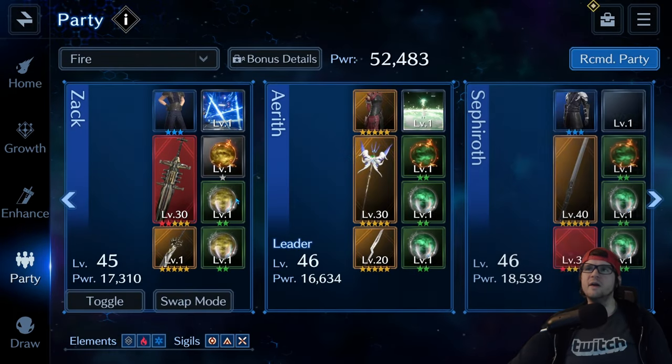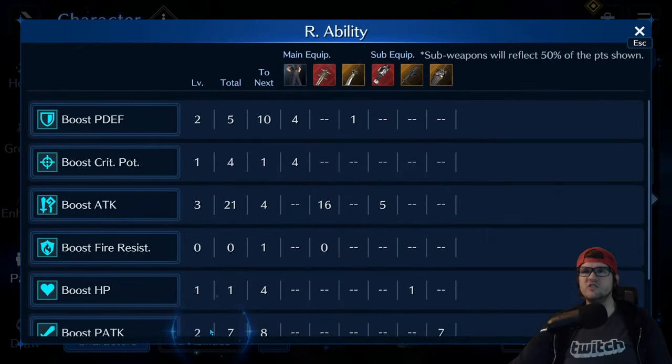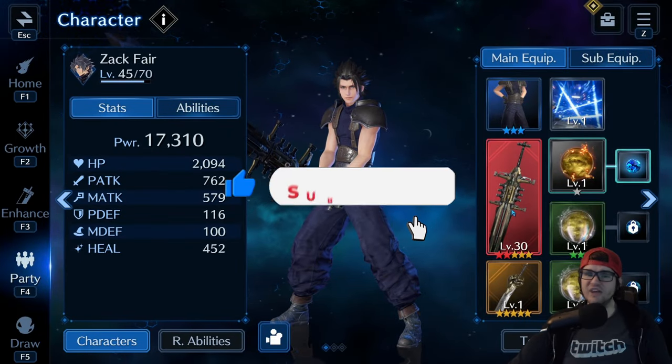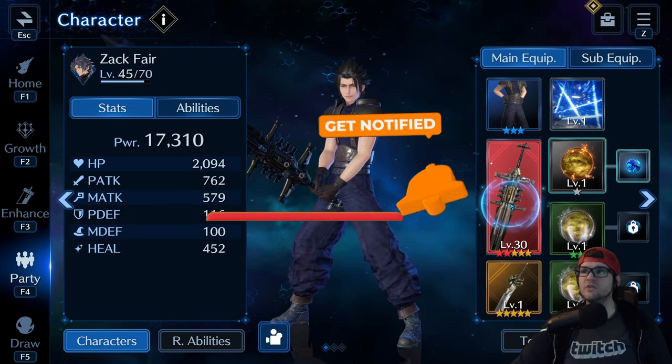So if you don't know what our abilities are, every single weapon has two R abilities, and they're essentially special abilities that do things — add stats, add damage, or do different things — depending on what the R ability is.